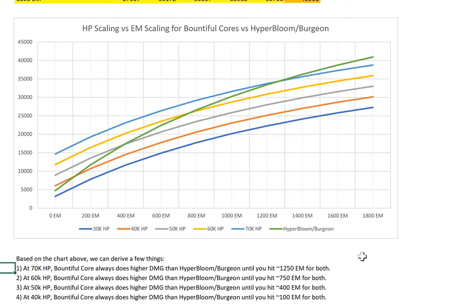1250 EM is almost impossible for full F2P players. At 60k HP it goes much slower — the threshold is 750 EM, after which Hyper Bloom does more than Bountiful Core. Understanding how the EM scaling chart works, it's a diminishing returns thing, while HP scaling from Nilo's passive on Bountiful Core pushes it vertically up. So the lower your HP, the bigger the EM difference. At 50k HP it's 400 EM, and at 40k HP it's 100 EM. So it's looking good for Bountiful Core.